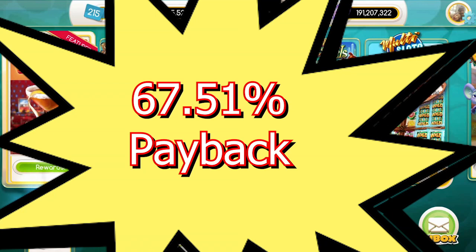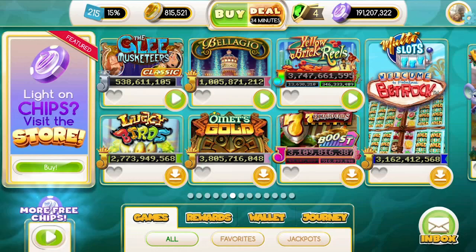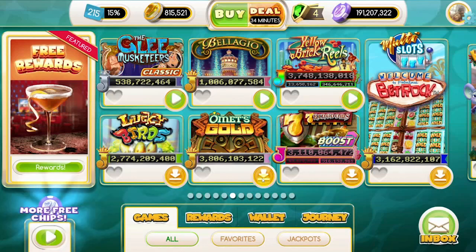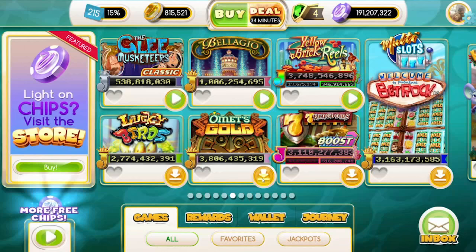So, fun game — Yellow Brick Reels goes by really fast but it's got a lousy payback. Another suboptimal game. I don't think we've gotten a single good game on this entire page. The best we've done is Bellagio, and that's probably because of the bigger bet. Next time I might go ahead and do Omet's Gold. This is a really short video — I might record another one. I'll take a break, edit this a bit, and see what else I want to do. Until then, Ace of Vegas signing out — happy spinning, you guys!